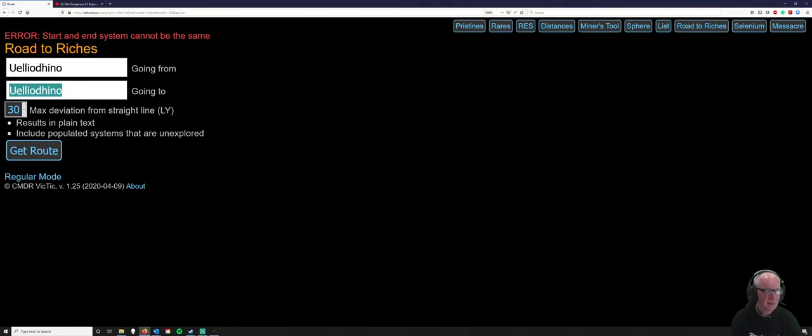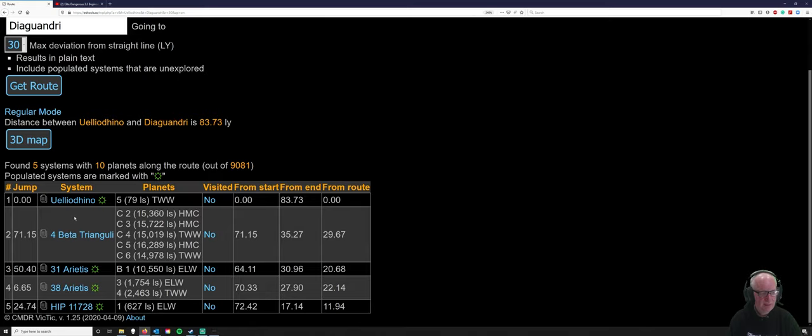We are going to then go to Dianglandra and just get the route from that. This is a bit more interesting because we start from Julio Dino, and 71 light years on we go to 4 Beta Triangulus, then to 31 Aeotis, 38 Aeotis, and then HIP 11728, and then we end up at Dianglandra. The tool found 5 systems with 10 planets along the route, out of 9,000.